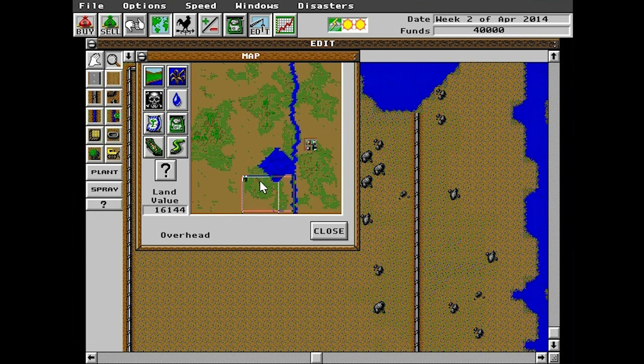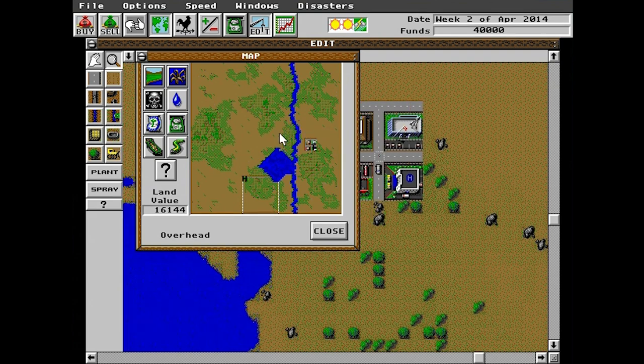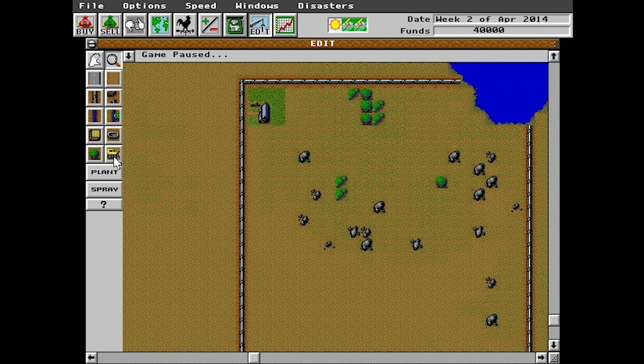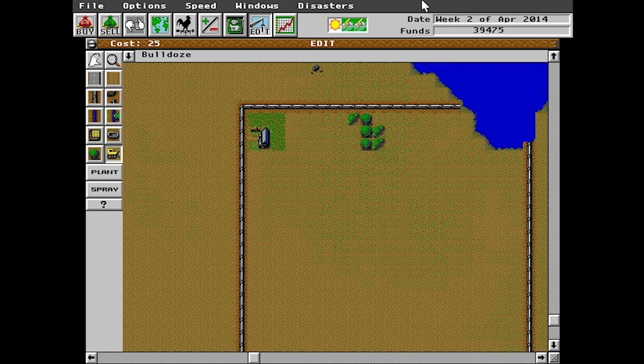Here we go - this is where we're starting. We do have a little bit of water in our land, which is a little unfortunate, but we should be able to manage. Let's pause the game because this is based on dates and time. First things first, we start with $40,000 cash. Let's clear up these rocks to make things easier to manage. We should also get rid of these trees, but trees do act as windbreaks. On maps with a lot of wind, you can plant trees to help deal with strong winds.